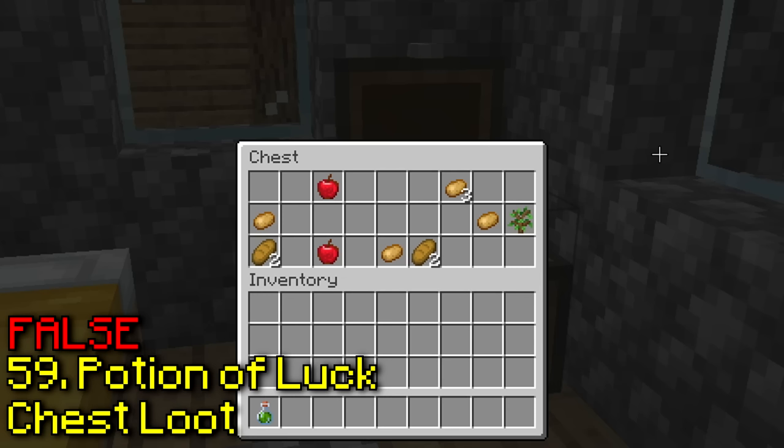There's a secret redstone room under the ancient city — there is one. I already knew this, but maybe some people didn't, so here you go. Perfect place to get random redstone stuff.